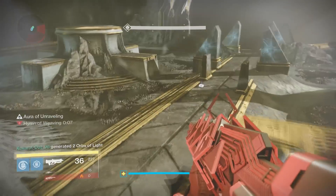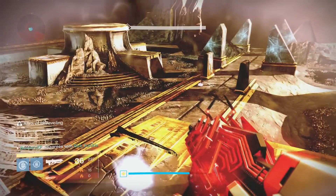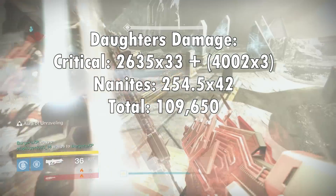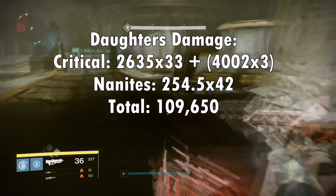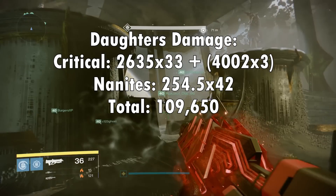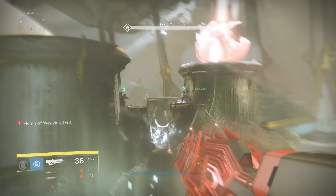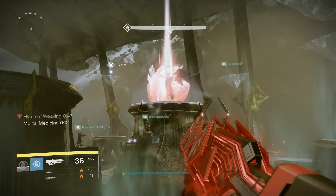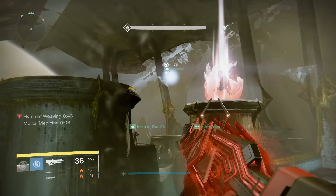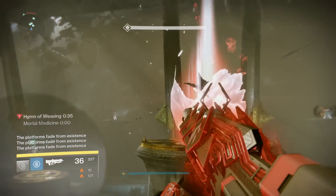The actual damage per shot is pretty consistent: 2,635 damage for a normal headshot and 4,002 damage for the high-damaging headshot. Using some math wizardry — taking away the damage benefits from the tether and averaging out the discrepancies in the nanite swarm numbers — the total for a magazine of the Outbreak Prime is 109,650 damage. This number was calculated using headshot damage and you won't get only headshots especially with the Daughters waving their arms around, but you'll make up for this in the occasional bonus nanite swarm damage. This should give you a good representation, but it won't be a definitive answer.